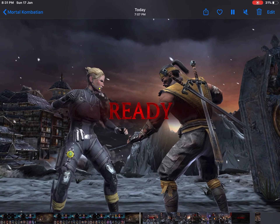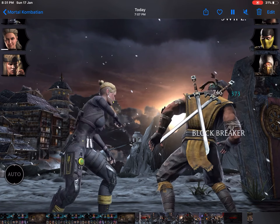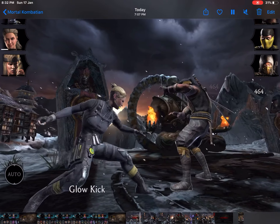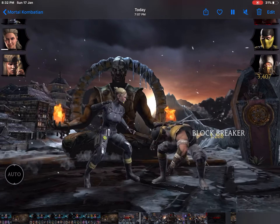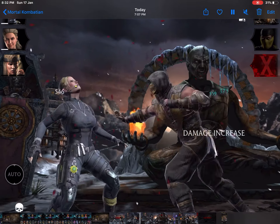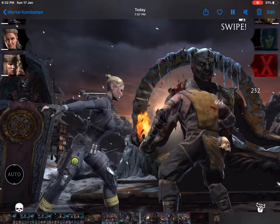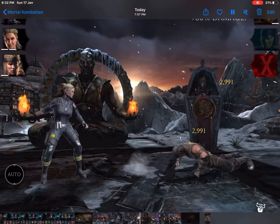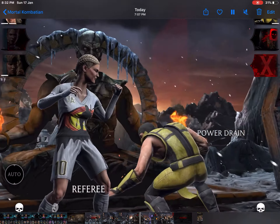Beginners, just have a look — this fight is completely about showing a red card. Sonia Blade will be showing the red card to the opponent when she tags into the fight. Cassie Cage has performed her special attack one on Scorpion, and now I'm just waiting for Sonia Blade to enter, which should happen in the next few seconds.